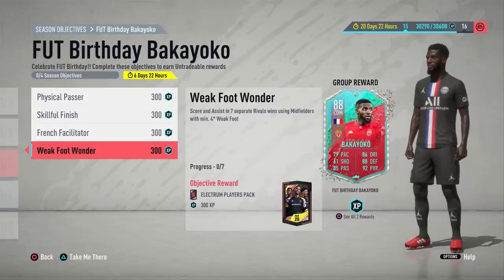Only use Ben Yedda and Aikone for this — don't use Gelson Martins, Depay, or anyone without a four-star weak foot, because if you accidentally score and assist with them it won't count. This was the same situation as the Bellarabi objective. It's best to put the player in the CAM position and set custom tactics to make them stay forward.